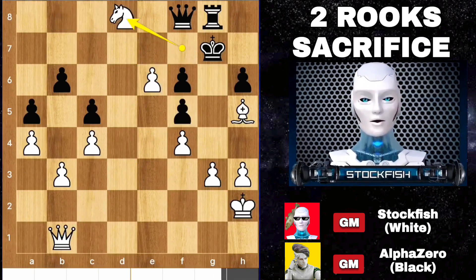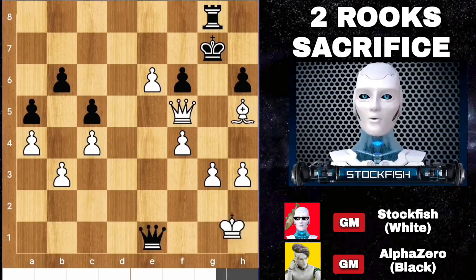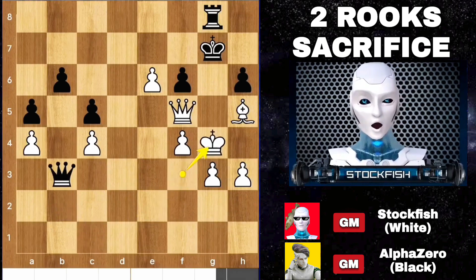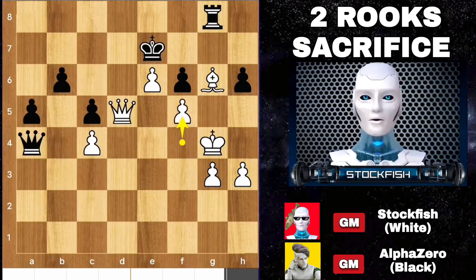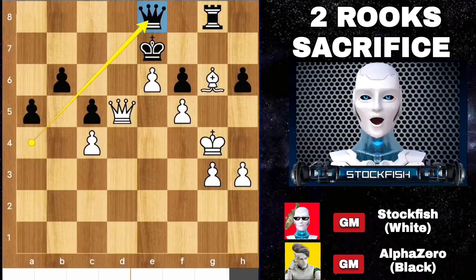Rook d8, knight takes d8, queen takes f5, king h1, king g2, king f1, king e2, king f3, king here, bishop blocks, queen d5, we have f5. Look at this — he is surrendering his queen. I can't take the queen because of this.